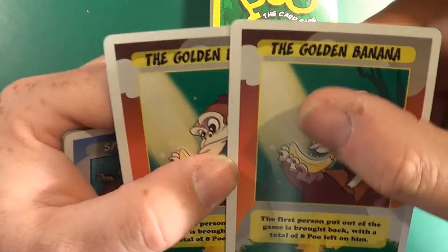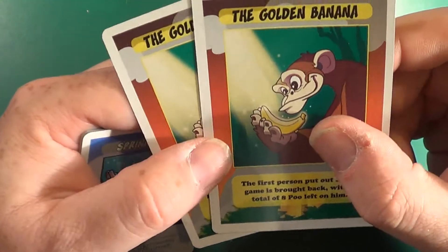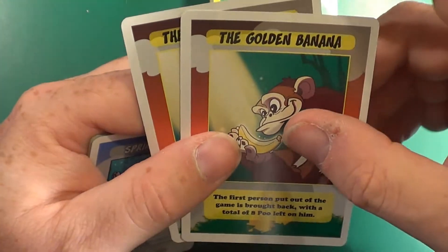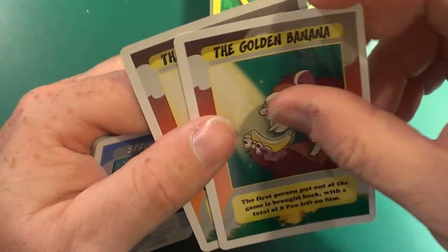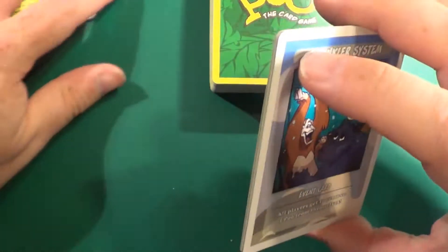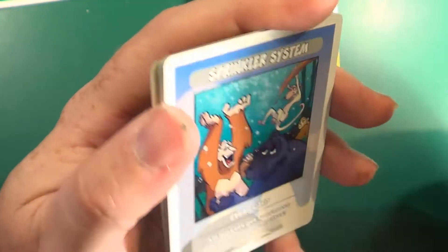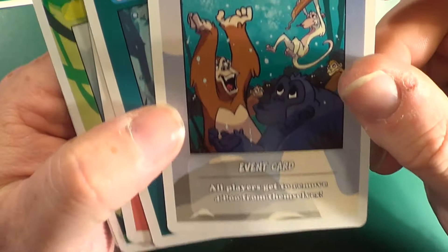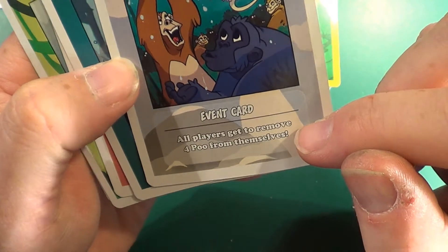Unless of course there's one of these cards which is the Golden Banana. There are two of these because with a certain number of players you use them both. When you get knocked out you take one of those. If there's enough players that you need both cards, the next person out will take the other one. And then what will happen is they'll start again but with eight poo attached to them. So once you've got poo on you, this Sprinkler System card allows all players to remove four poo from themselves.